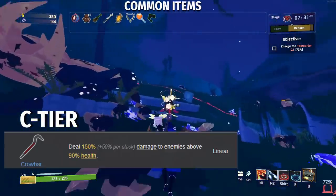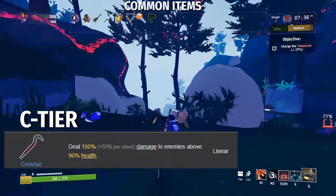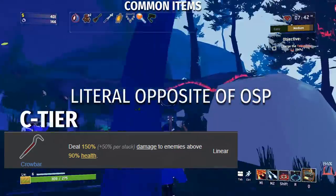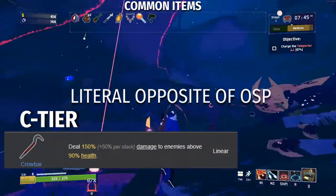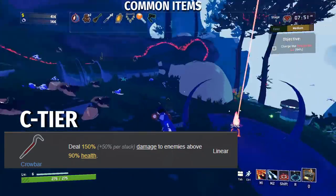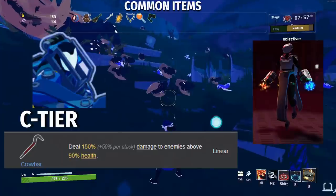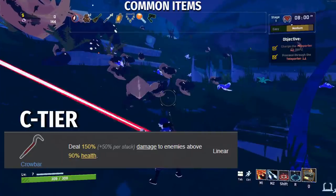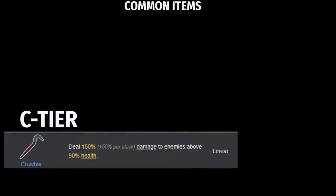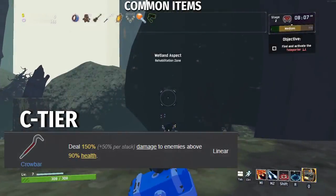Next we have the Crowbar, which deals 150% plus 50% per stack damage to enemies above 90% health. As long as the enemy is above 90% health, Crowbar has an effect; once they drop below that threshold, Crowbar becomes useless. Crowbar is C tier and not D tier because this 90% health threshold is something you can work around. Burst survivors like Loader and Artificer do really well with the Crowbar, and because the new Cajaros and Reynolds band procs when you do 400% damage, the Crowbar is actually pretty helpful. I wouldn't stack these too much, but if you get one, it's not the end of the world.